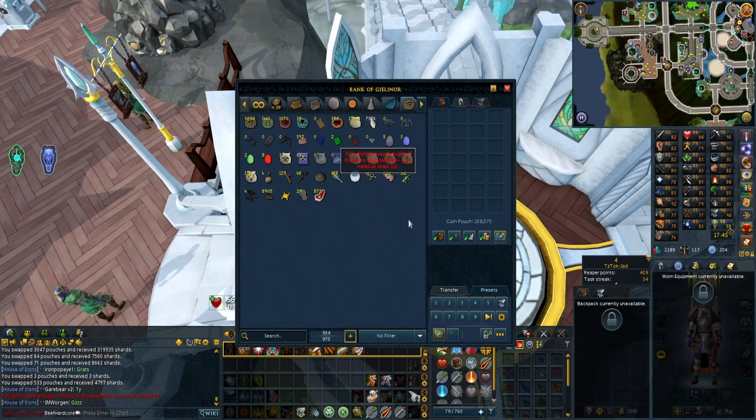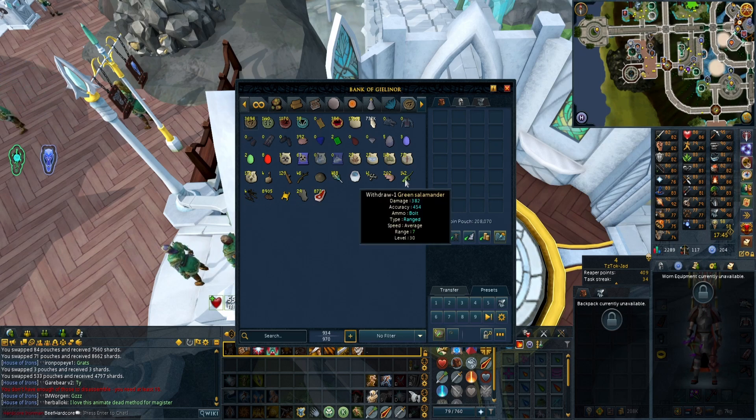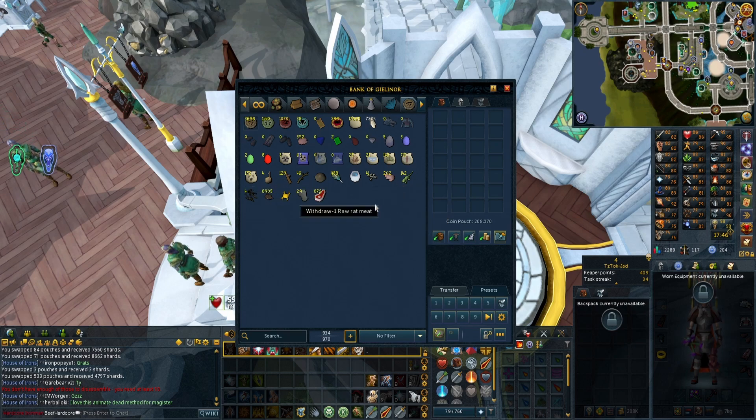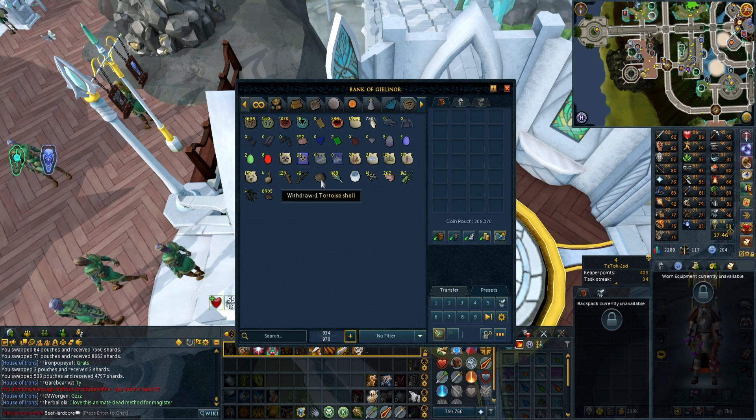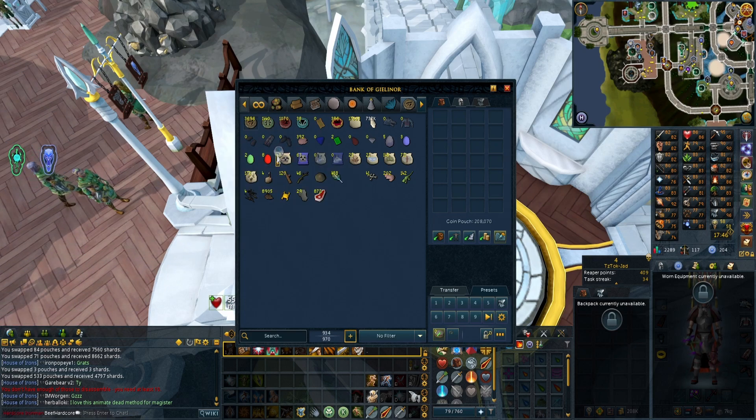My summoning tab is a lot cleaner now. A lot of these things I'm probably not going to need anymore - like the hair and the green salamanders, I don't need those because I'm not going to be summoning any of them. Then tortoise shells I'm not sure about.